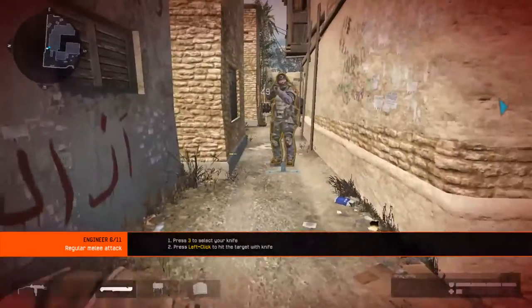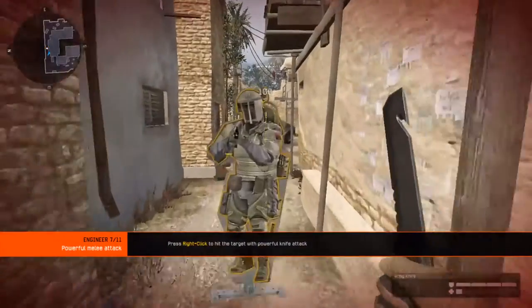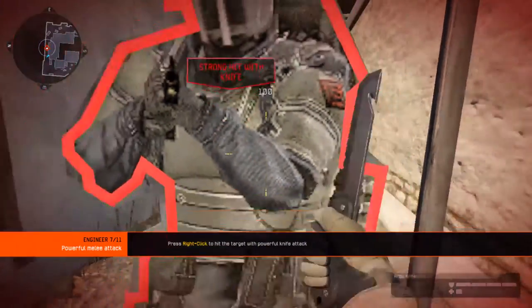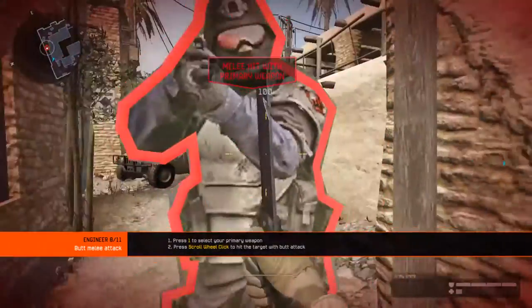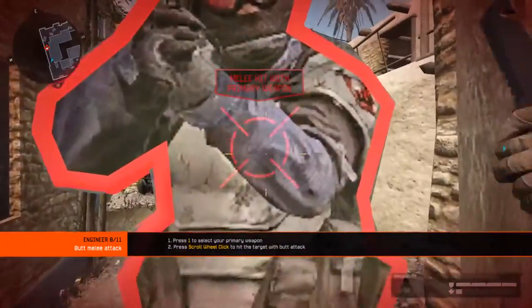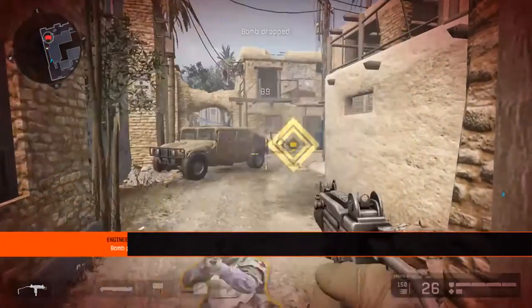As an experienced warrior, you must always be ready to face your enemy in close combat. Equip your knife. There is an alternative knife attack — it's slower, but has longer reach. Sometimes during close combat, you won't have time to switch to your knife. But don't panic — you can use your weapon instead. Hit the target with your SMG.